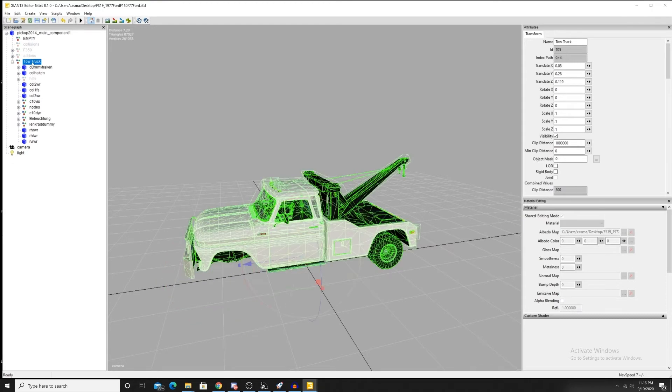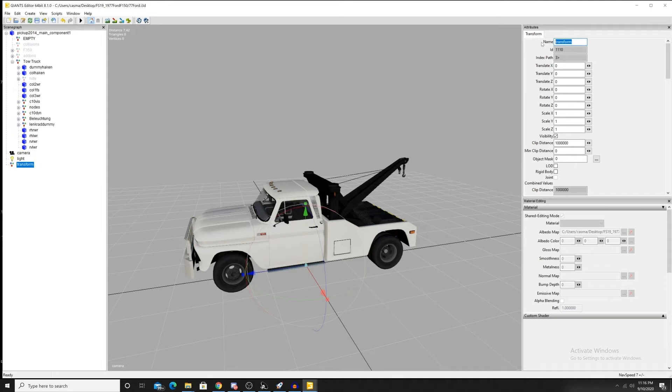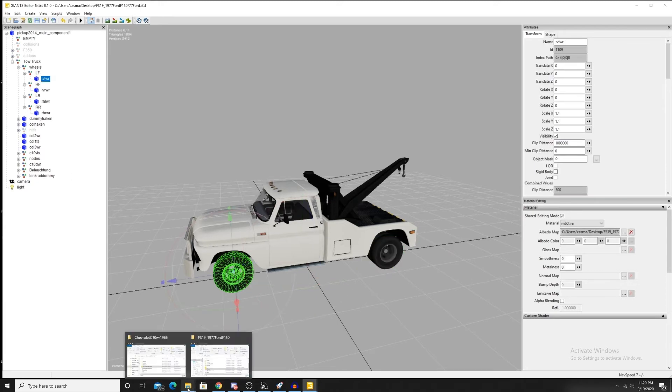I'm going to go ahead and try to move this down to the bottom with the rest of the wheels. I didn't want to have to make a new wheel section, but I will. The wheels are set — we'll have to update that in the XML, but everything else should be pretty well ready to go. Not counting the wheel redoing, we're already only about five minutes in.